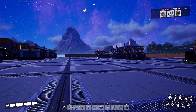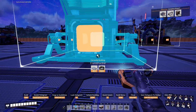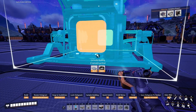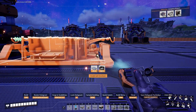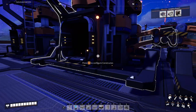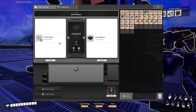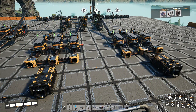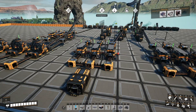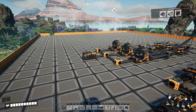We're making the steel ingots over there. I'll go ahead and do three of these constructors so they have their own supply of the steel beams. I'm going to go ahead and hook all of this stuff up. And there we have steel beams, steel pipes, and that versatile framework — all of them being built.